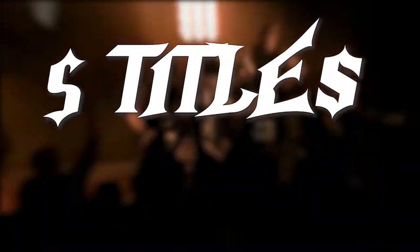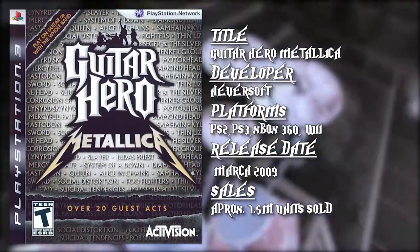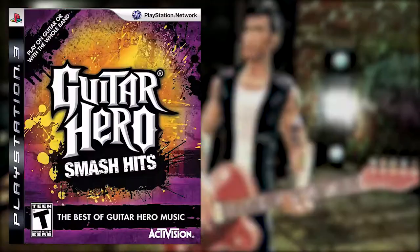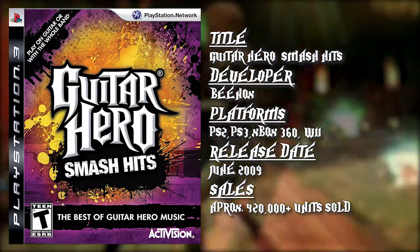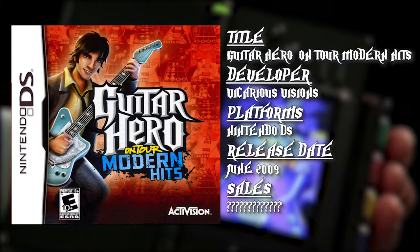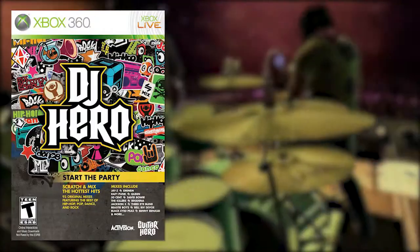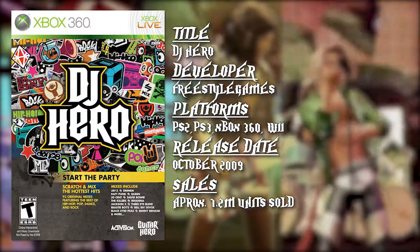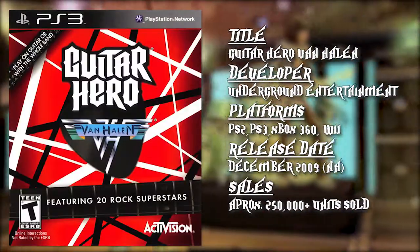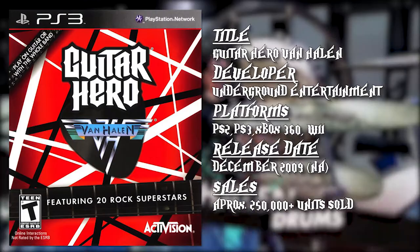2009 is the year the series nearly died. Five titles, including two spin-off games, were released between March and December. Guitar Hero: Metallica was released in March, developed by Neversoft. Guitar Hero: Smash Hits was curated by Beenox and released in June. Guitar Hero On Tour: Modern Hits was released for the DS also in June, developed by Vicarious Visions. Guitar Hero 5 released in September. Band Hero released in November, both of which were Neversoft projects. DJ Hero came out in October, developed by Freestyle Games. And finally, Guitar Hero: Van Halen released in December in North America and February 2010 everywhere else, produced by Underground Entertainment.